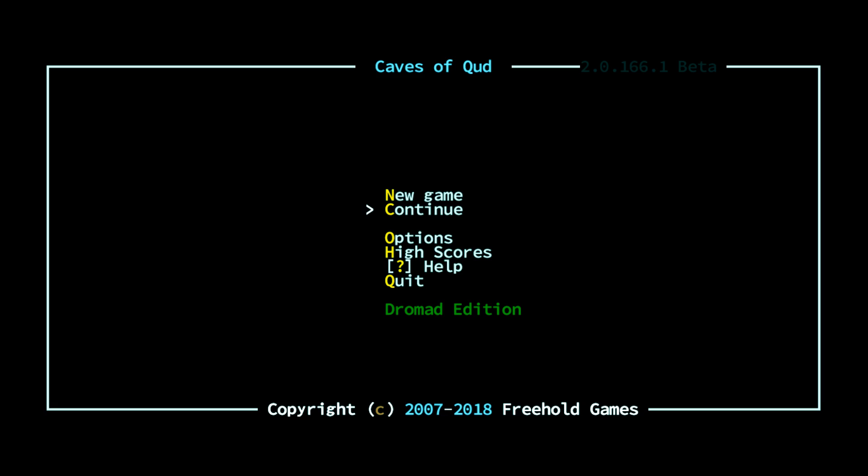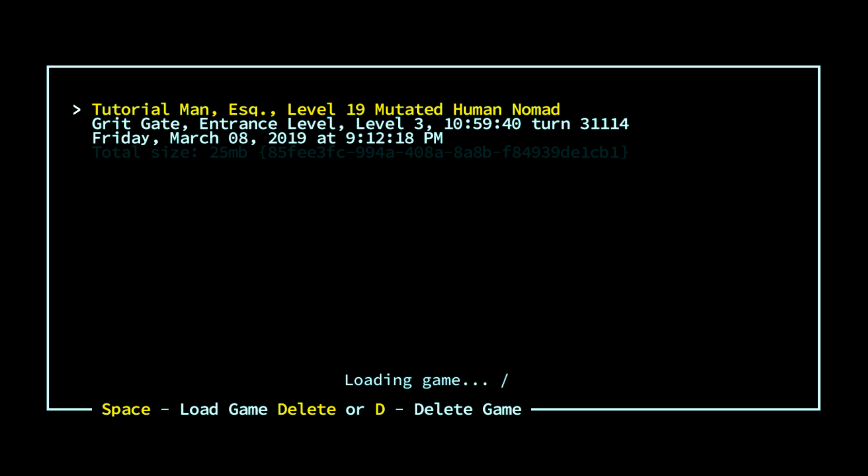There are, of course, other avenues you can use, but having something your enemies are not resistant to at all — that bypasses armor value and dodge value — definitely helps. I've done inventory management off-camera.